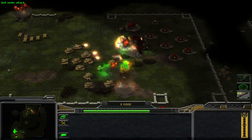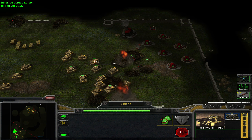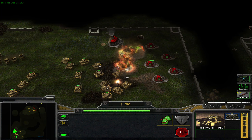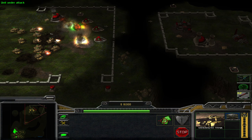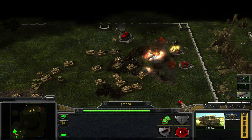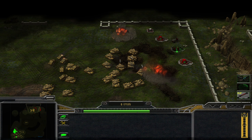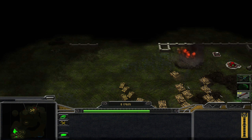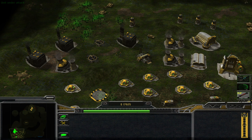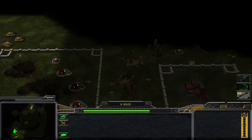There we go — I still have more promoted mammoth tanks! Let's blow up... They probably have more SAM sites somewhere. I suppose I have to leave their base through the back door and make my way around. A sufficient number of mammoth tanks solves pretty much all your problems, as it seems.